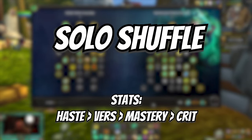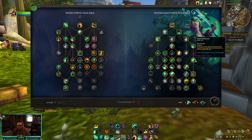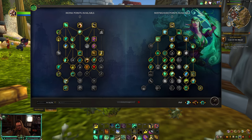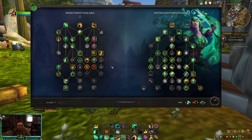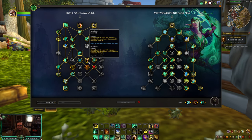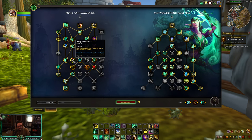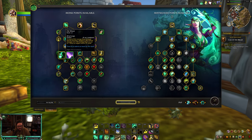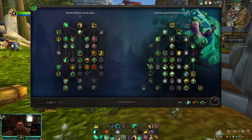Next up is Solo Shuffle, where I go heavy Haste and Vers — about 37% Haste and 31% Vers, very little Mastery — because this build is based around your HoTs. Your Rapid Diffusion is going to apply the Renewing Mist that you need, and you're just going to be weaving in your mana tea with Enveloping Mist to get value out of Peaceful Mending. On the left hand side I put one point into Fast Feet for damage — really useful for killing totems for shamans and pets.